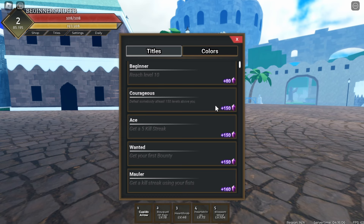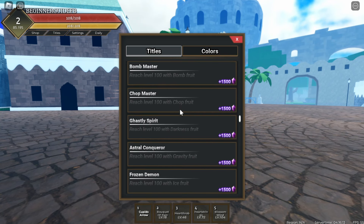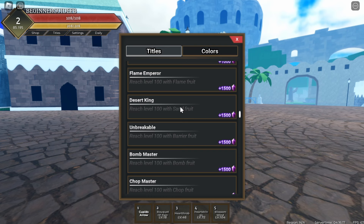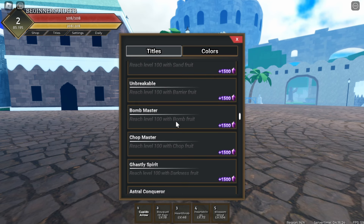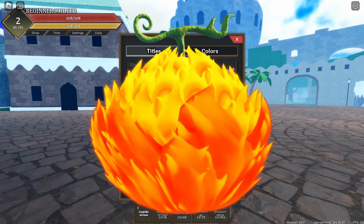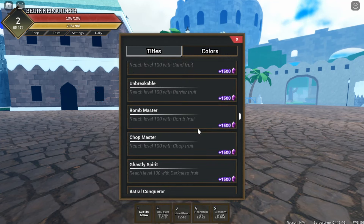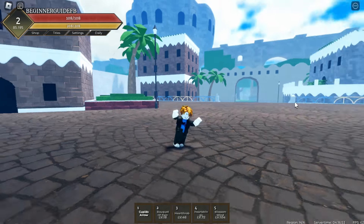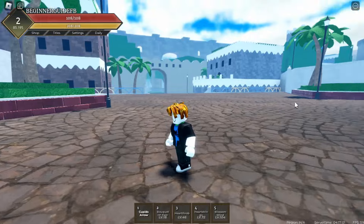If you have an epic fruit, you want to reach level 100 with it. If I scroll down the titles list, there are so many titles for reaching level 100 with specific fruits — sand, flame, barrier, bomb, and many more. The reason you want these titles is because you can actually evolve fruits in this game. There's a Flame V2, a Dark X Quake from Darkness and Quake, a Nika from Timeskip Rubber, a Dragon V2 from Dragon, and many more evolvable fruits.